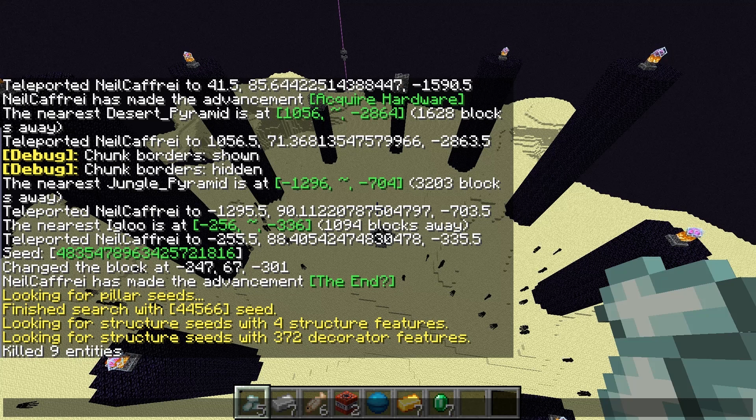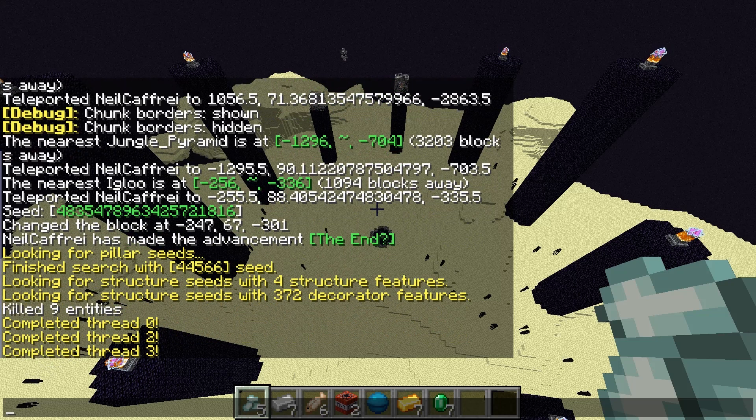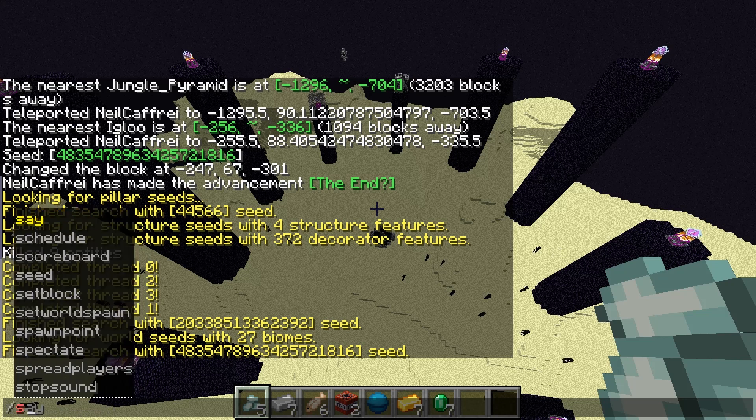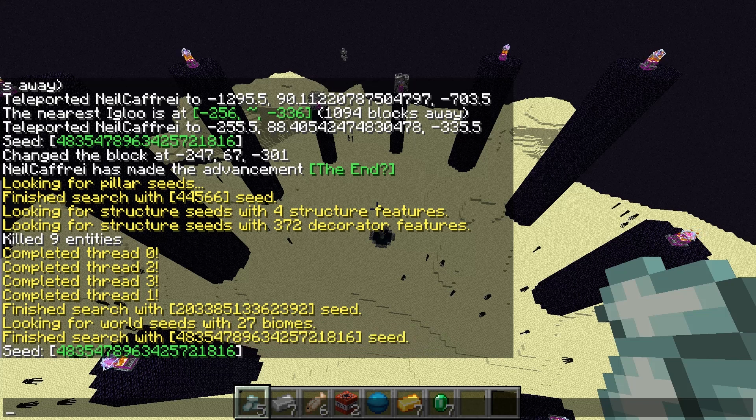It got 4 structures and 300 decorators, which is enough. Usually you want a high structure count, but with the decorators you have enough. It should finish in a few moments — it takes relatively quickly depending on your computer. We are finished — we got that seed, which is the structure seed. We are now loading with 27 biomes, which is way more than needed — we usually need only about 5, depending on the variety of biomes. If you just go in the world for maybe 1-2 minutes, you have enough data to crack the seed. And we got the seed — it's the same seed as the one I can get with the /seed command. So we are done.